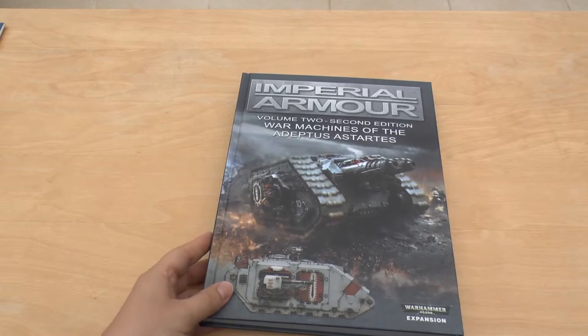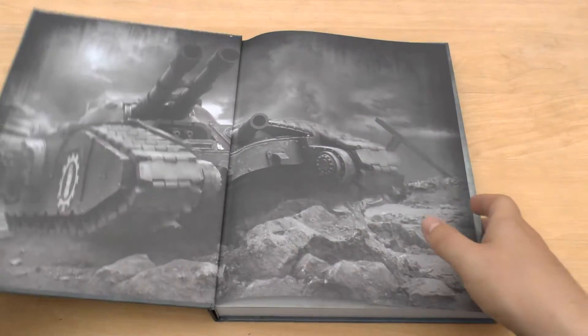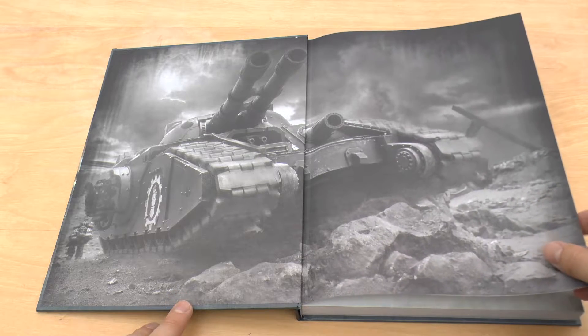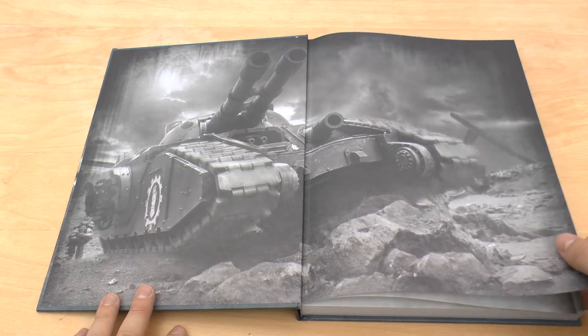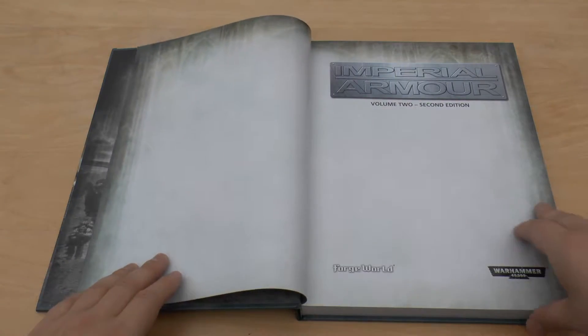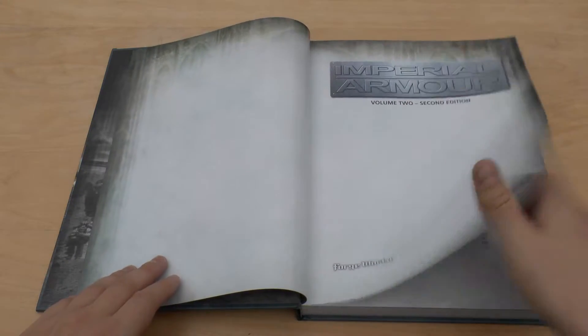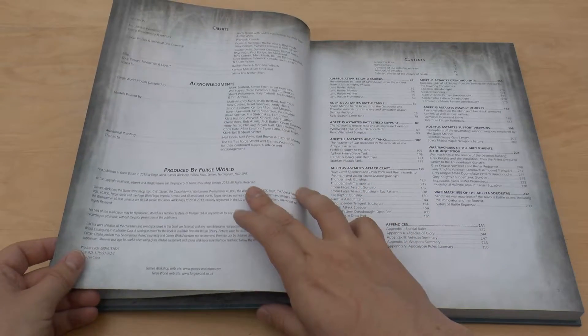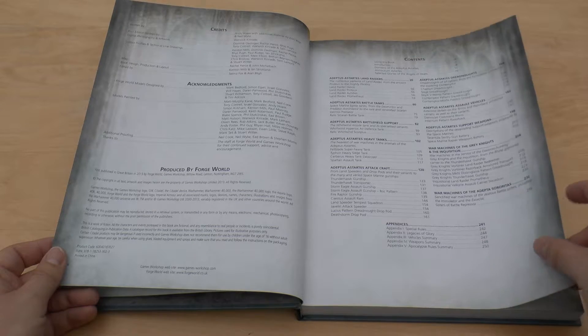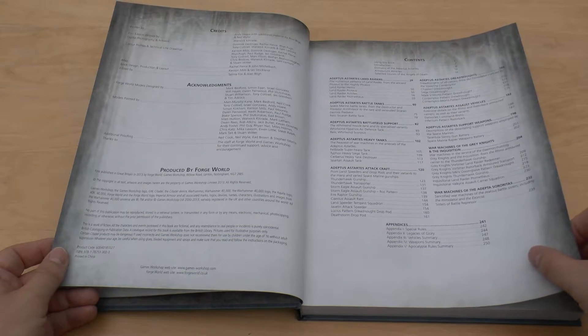Without further ado let's open it and have a look. So first cover — lovely impression there of the Fellblade. I love my model, just speaks volumes right there. So War Machines of the Adeptus Astartes Volume 2, 2nd Edition — first published 2013, so actually three years ago it seems. I didn't think the Sicaran was around three years ago.